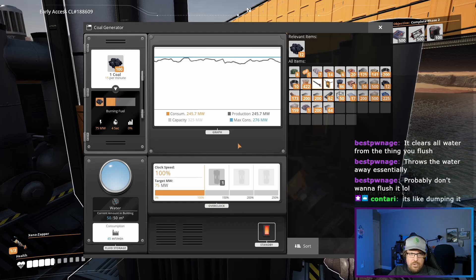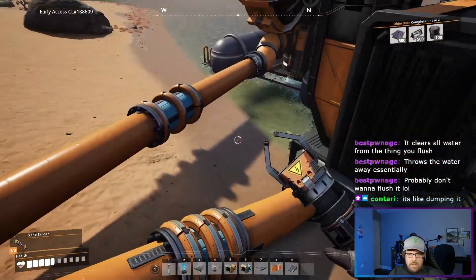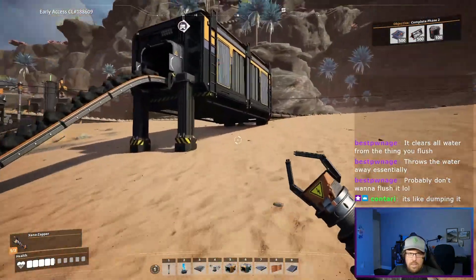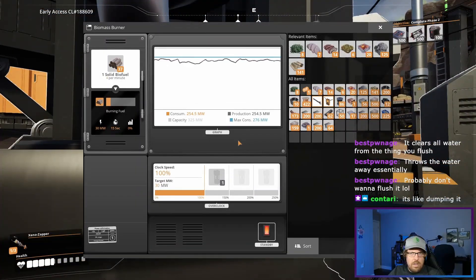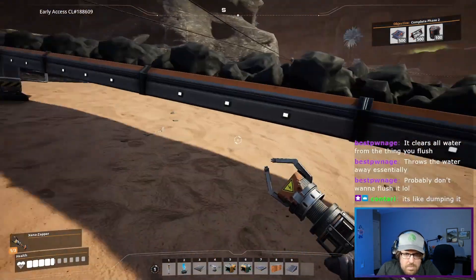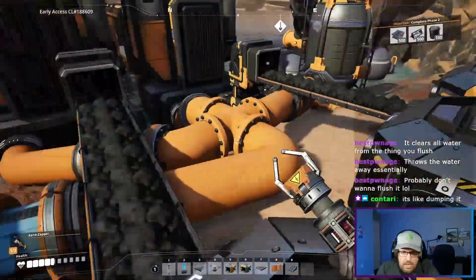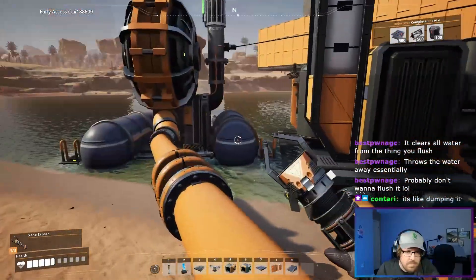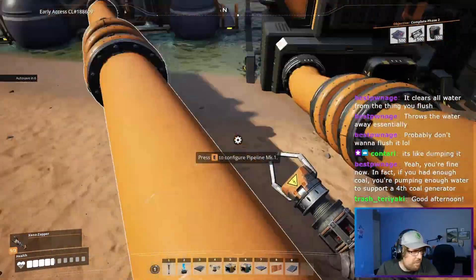All my coal generators are at max. It's filling up. How much play do we have left on the entire network? Not a ton. Are you guys having to burn? Not great — I would rather not have to burn biofuel. I can make another coal production and still be okay if I need to. We certainly have enough water at this point.